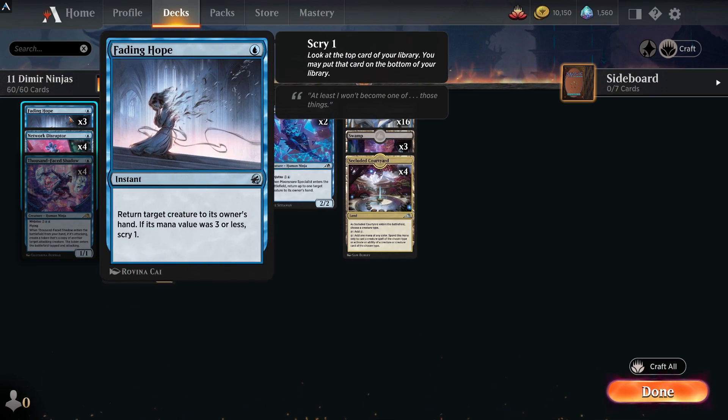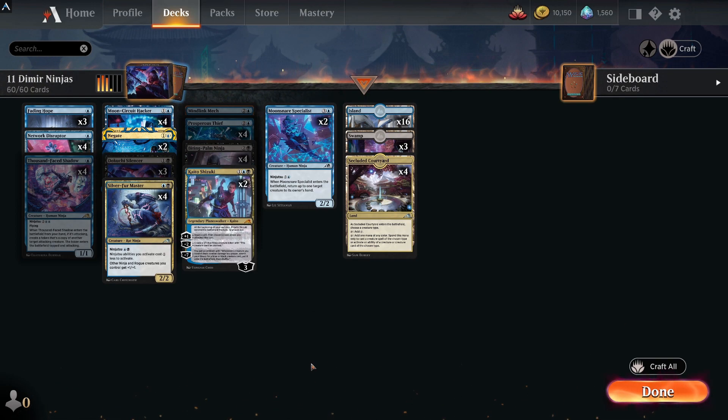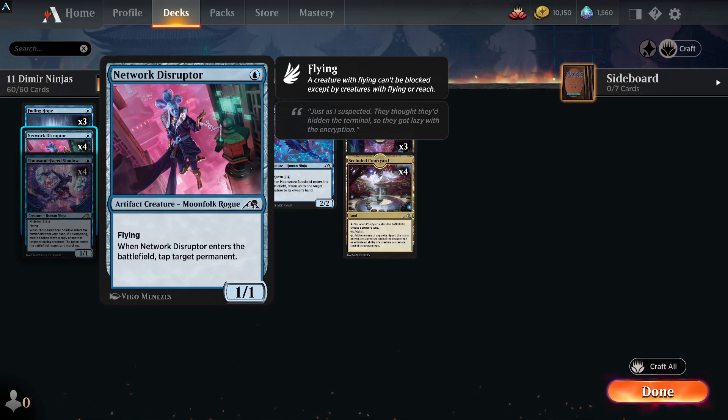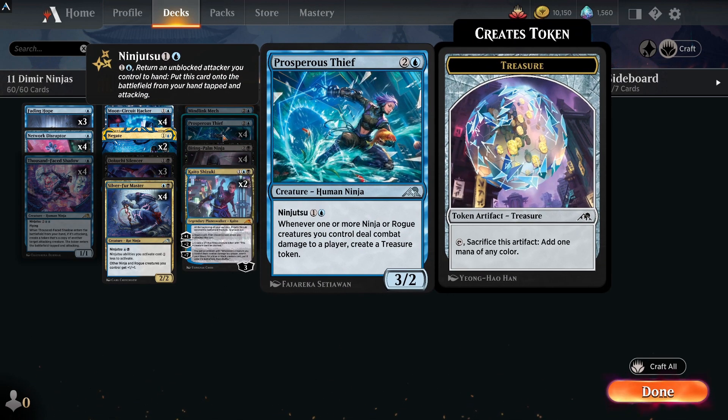Blue does what blue does — Fading Hope returns a target creature to its owner's hand. It has counterspells and Negate as well. Dokuchi Silencer: when this deals combat damage to a player you may discard a creature card; when you do, destroy target creature or planeswalker. That's a very strong effect — you're dealing damage through ninjutsu and then destroying a planeswalker, which seems absolutely brilliant. Prosperous Thief: when one or more ninja or rogue creatures you control deal combat damage, create a treasure token to help ramp out.